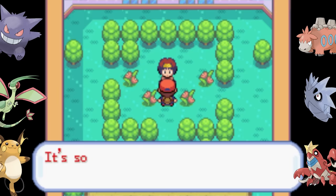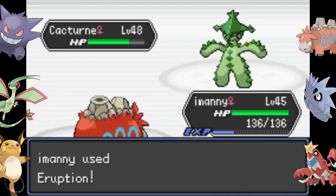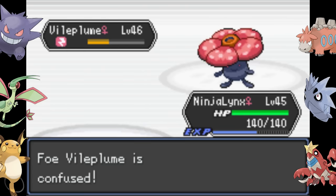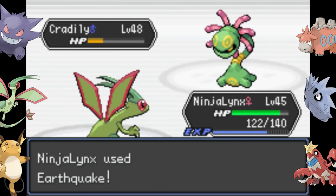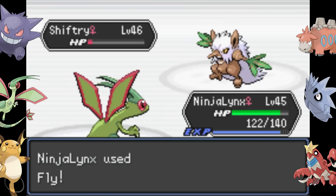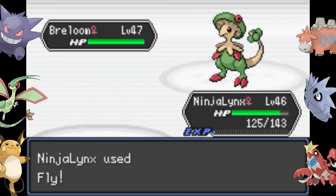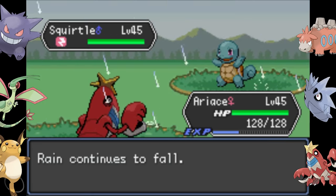Flygon evolves just in time for us to face Erika. Erika's team is not too tricky — I use Eruption from Camerupt on the first few Pokemon, then bring out Flygon to handle the rest. It should come as no shock that Fly is a flying type move, so it would be 4x effective against a grass and fighting type Pokemon like Breloom, but I don't learn from my mistakes. We clenched the victory, but I did get scared we were going to lose a Pokemon.